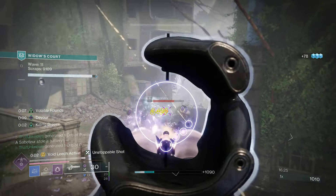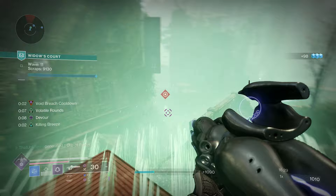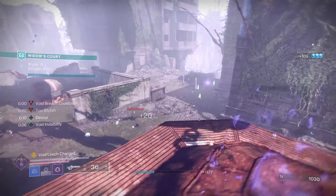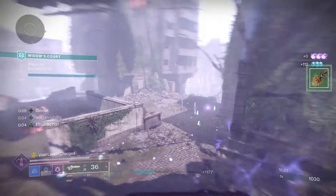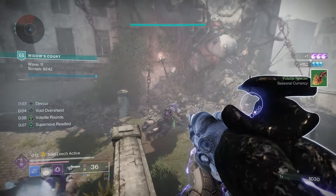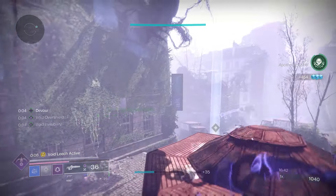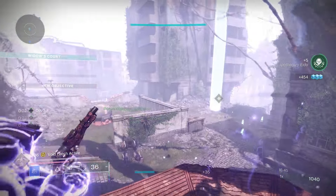The one key thing we now have is Devour. Some of you will say you could get Devour on your prismatic hunter with a sidearm, but now we can do it without the sidearm. On top of that, we can have volatile rounds, constant invisibility, and some stasis abilities as well.